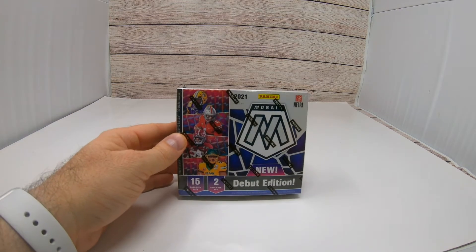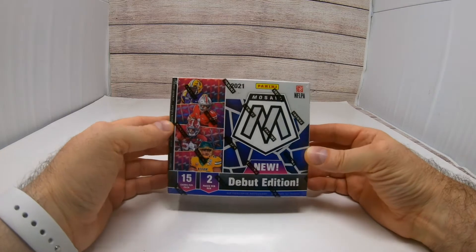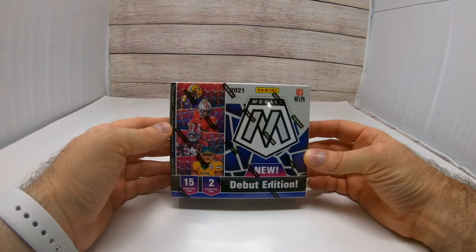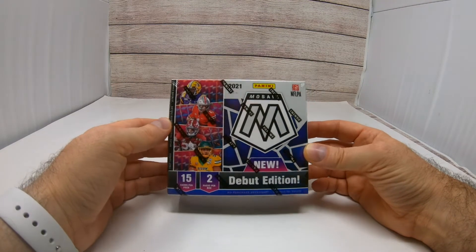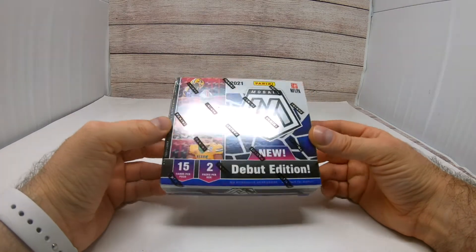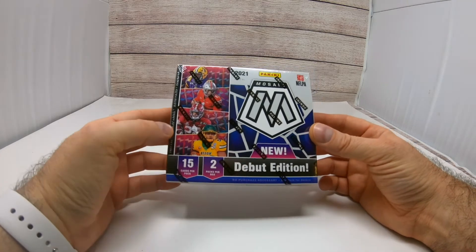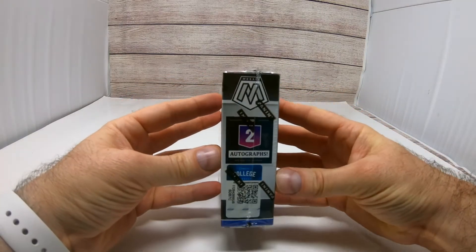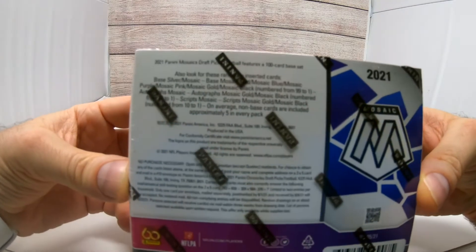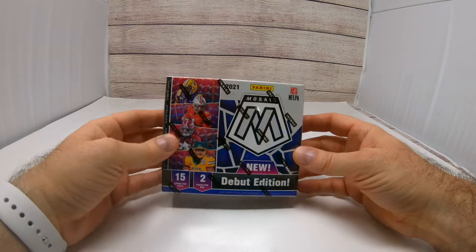Hey, what's going on everybody, Jason here. Welcome back to the channel and welcome back to another card ripping video. Super excited about this one — this is the 2021 Mosaic Debut Edition. There are 15 cards per pack, two packs per box, and you also get two autos per box.